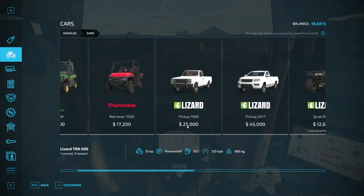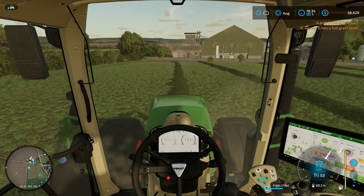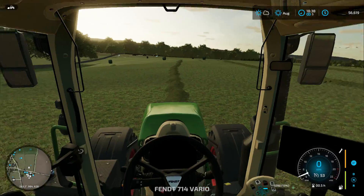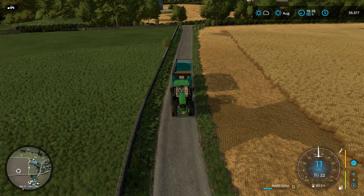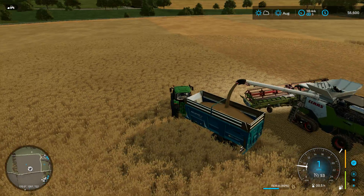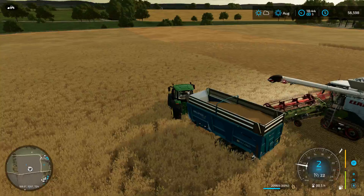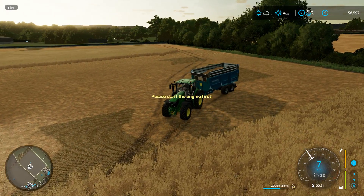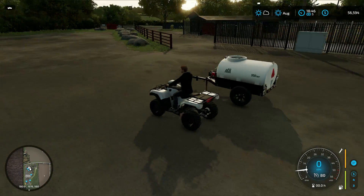Thirteen thousand six hundred fifty dollars — that is a lot. Let me finish this row then go collect the new ATV. I'll stop the bailer for now. As much as I want to go have fun with the ATV, we do have to unload the combine first. We're 61 percent full in the trailer — about 20,000 liters — so let's go ahead start dumping that grain to the back.